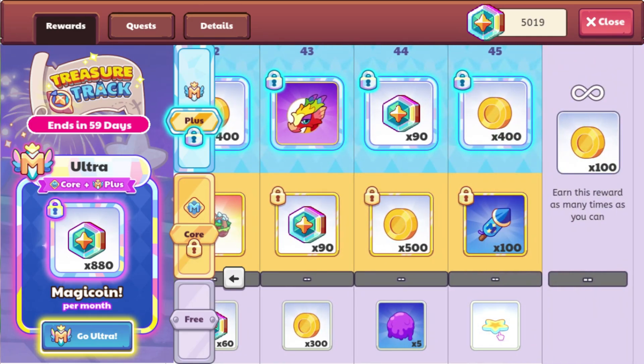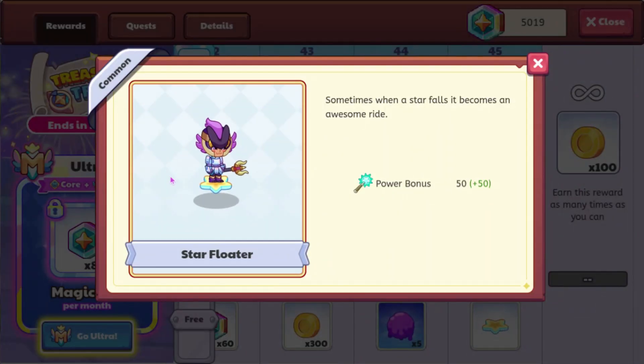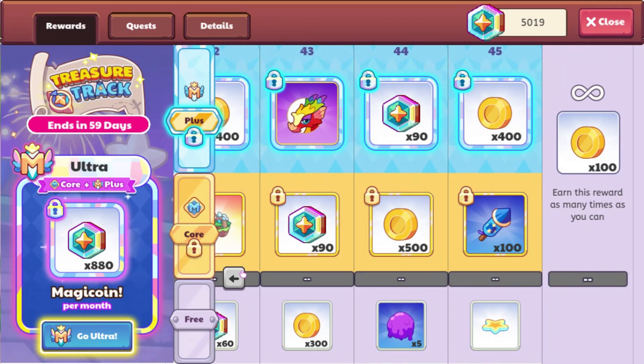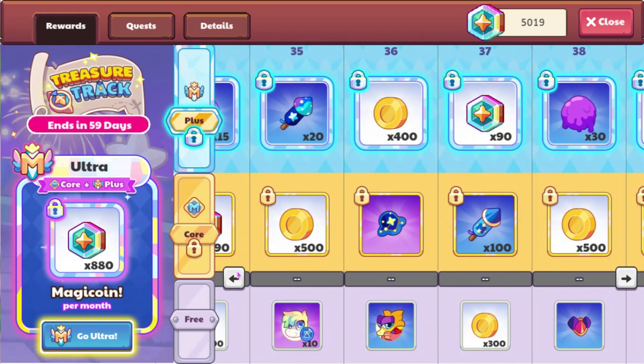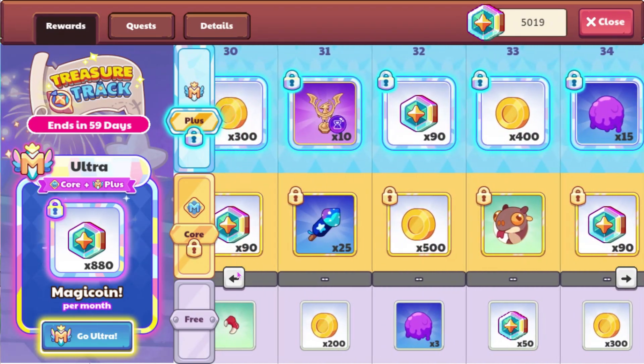And then we finish it off with our second mount of this treasure track, which is the Star Floater. It's not great — it has a Power Bonus of 50 and overall doesn't look that cool. But yeah, this seems like a pretty nice treasure track. I think it's probably better than the last treasure track that we got.